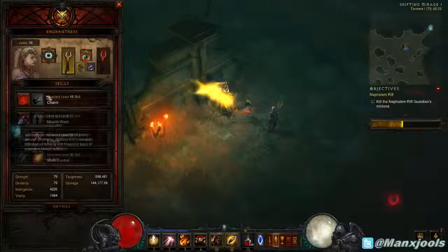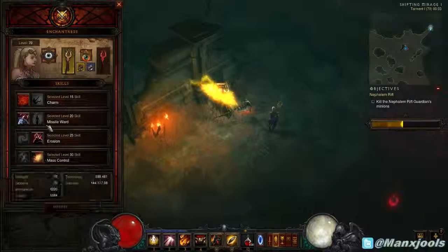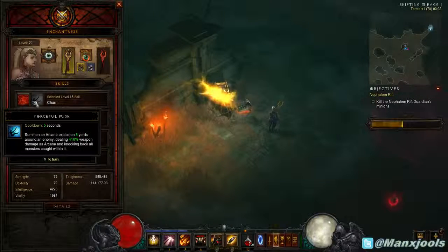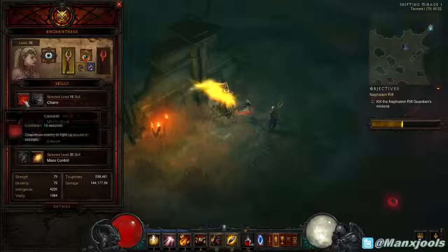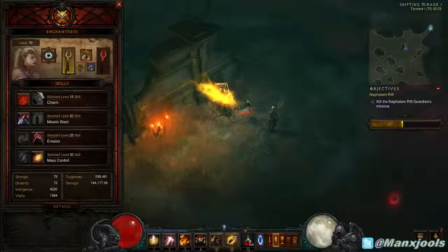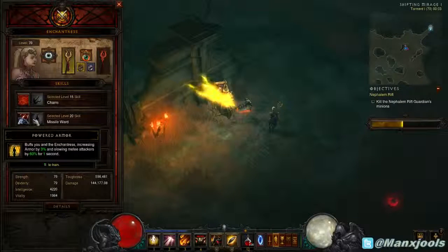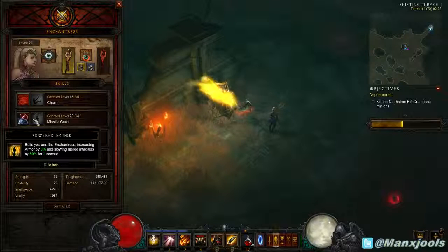I'm also messing about with these two follower skills. These two are a given - a more forceful push, though I can't seem to find a difference between the two; they're both equally useless. And this one is either reducing damage from ranged attacks or increasing armour by 3%. Again that's personal preference I think.